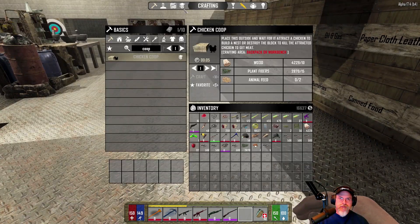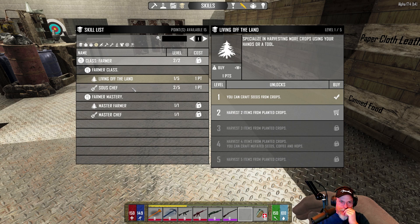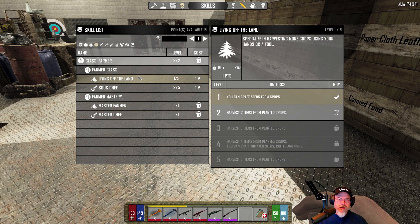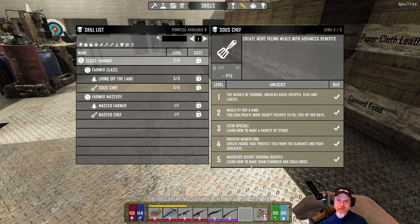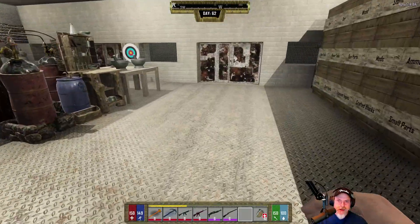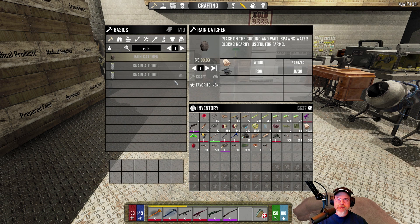Let's go to the Farmer skill tree. We've already learned these two masteries, so let's just put points into this. Harvest five items from planted crops, Sous Chef - pick five secret survival recipes, learn how to make sham chowder and chili dogs. We can make the good stuff now. The important thing though is we can now plant stuff and get a yield of five per plant, which is really cool - but in order to do that we have to make a rain catcher and it irrigates the crops.